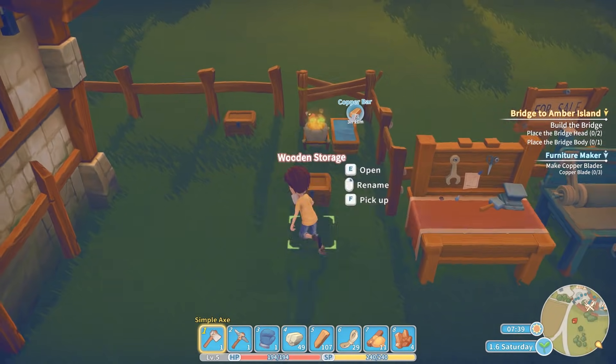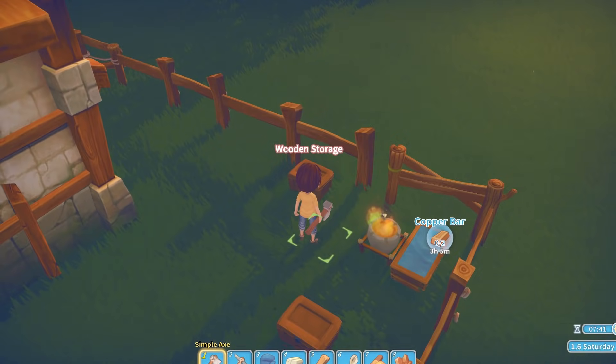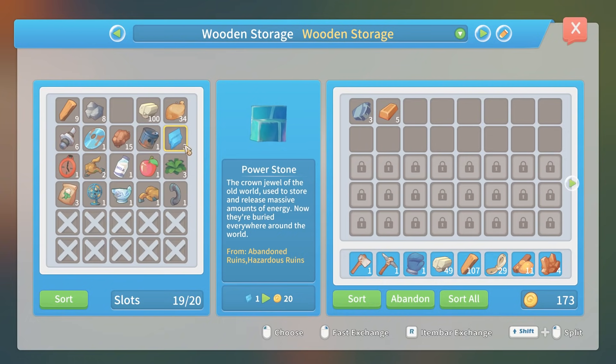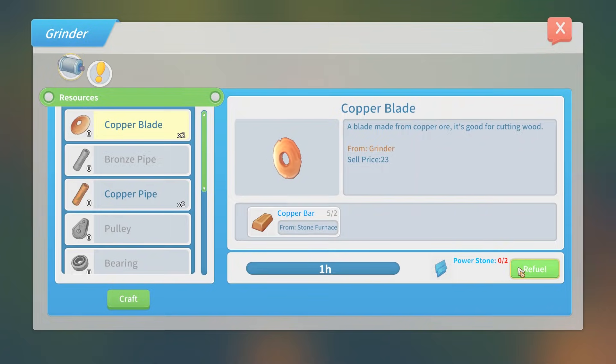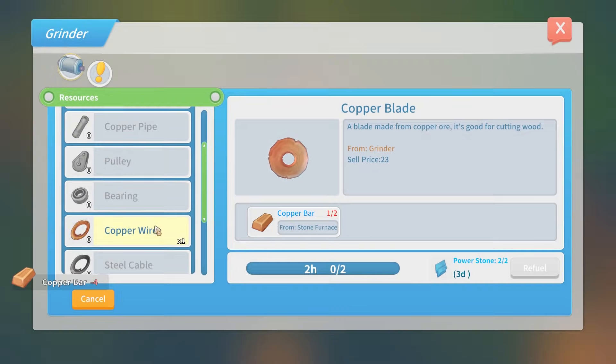So you need power stones to fuel the grinder — interesting. We do have some power stones. But how long does that refuel it for? Three days! So craft some copper blades, please. Craft two. That's going to take two hours.